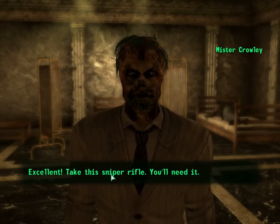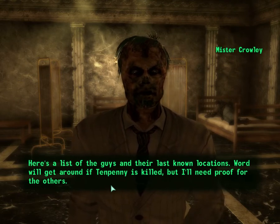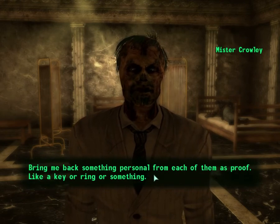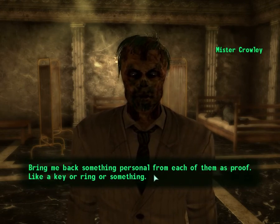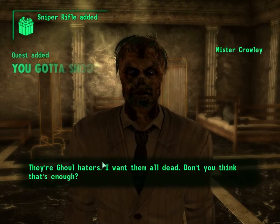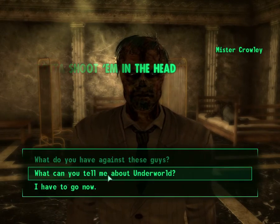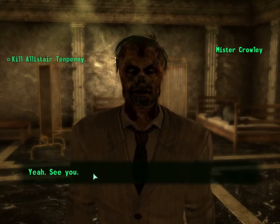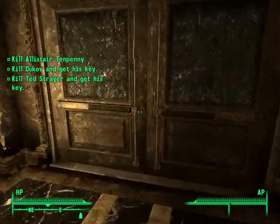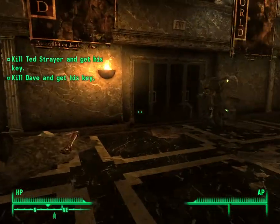Excellent. Take this sniper rifle — you'll need it. Here's a list of the guys and their last known locations. Word will get around if Tenpenny's killed, but I'll need proof for the others — bring me back something personal from each of them, like a key or a ring. They're ghoul haters — I want them all dead. I'm not going to get sidetracked. We have explored Underworld — now let's continue with the quest we were on before.